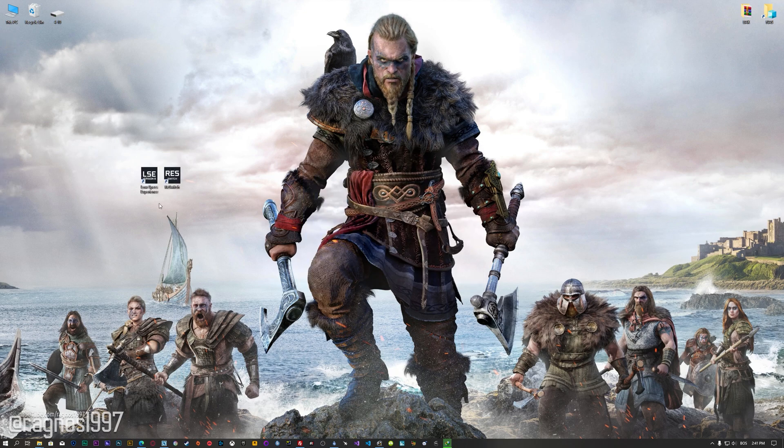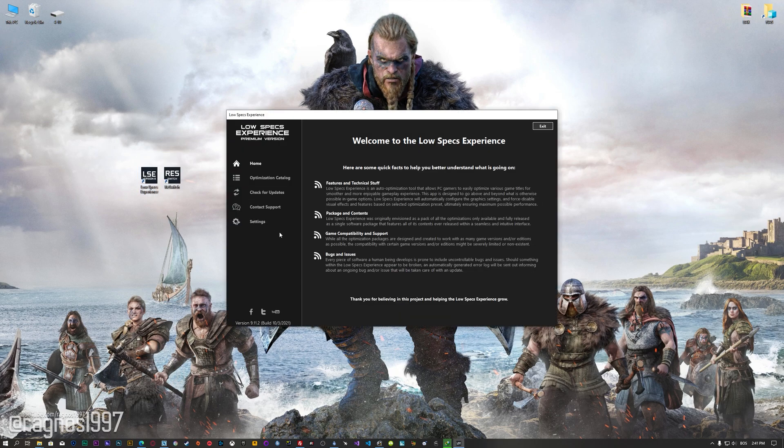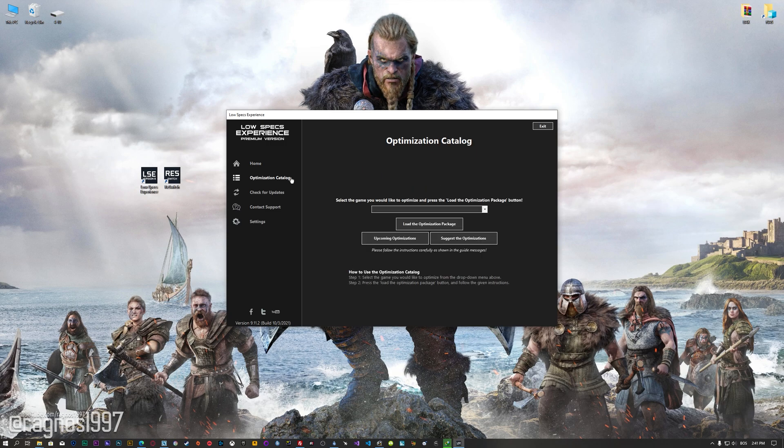Once it's done, start it from the newly created Desktop shortcut and select the optimization catalog. From this drop-down menu, select Assassin's Creed Valhalla, and then press load the optimization package.